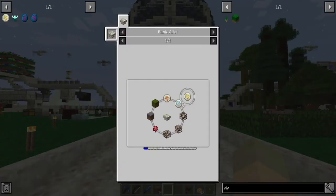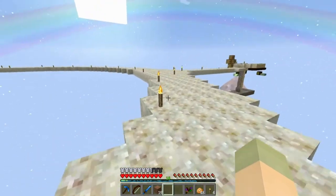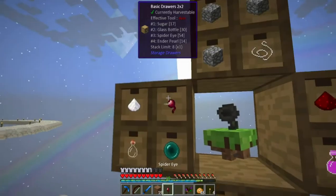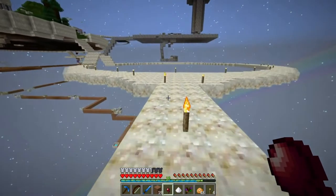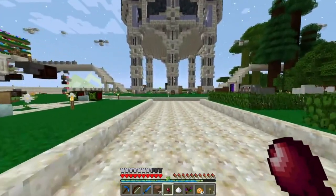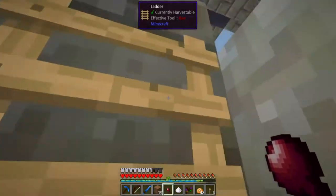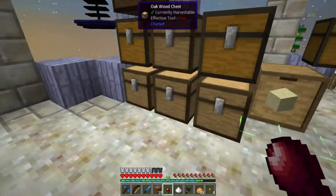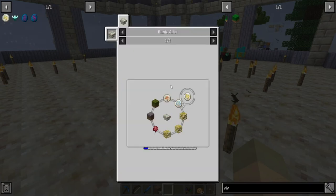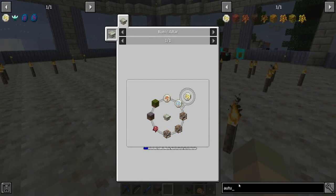The next thing we need is a fermented spider eye - we can totally do that. I need to grab a spider eye. There's sugar here too, so I just need a mushroom. Then we have to get another sapling so we can grow a tree and get the leaves. Fermented spider eye - check. Now we need autumnal leaves from Traverse - any kind will work, so we just need to get one of these four types. You can get them by throwing your saplings in with the alchemy catalyst.